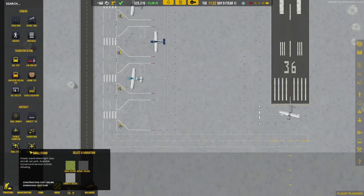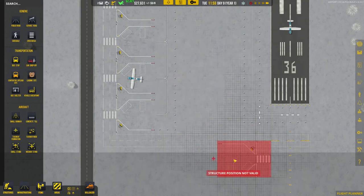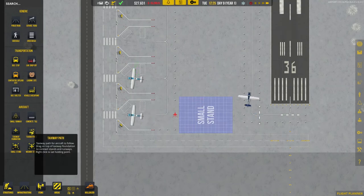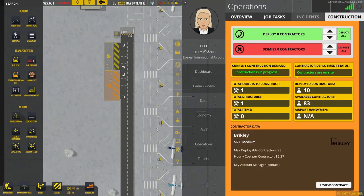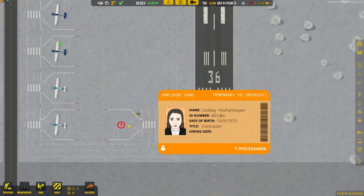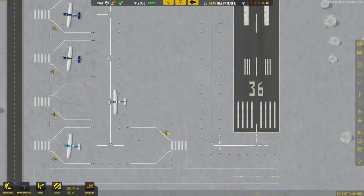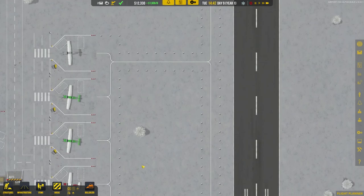Now we can get ourselves another small stand — this time turn it round so it connects just there. Get the taxiway node to connect it. The builders were still there — I hadn't sacked them, so they've been sat there for about two days. I could have saved several hundred pounds. But the small stand is already connected to the road, so we can just set it to general aviation and open the stand. It's connected to the service road, so when we put refueling in, the trucks can immediately access all the stands.